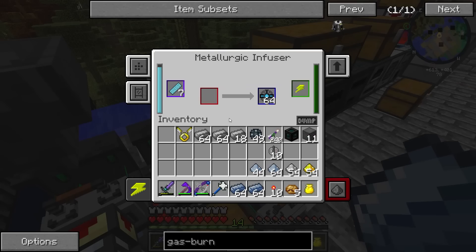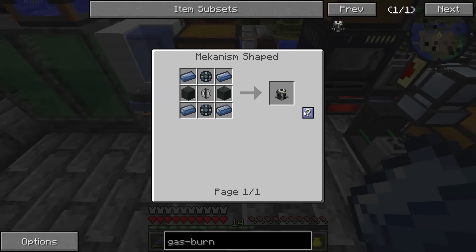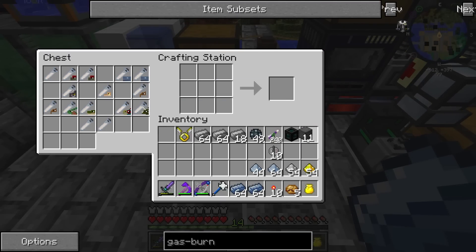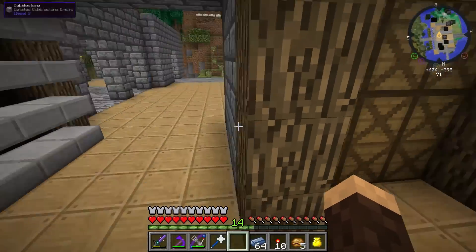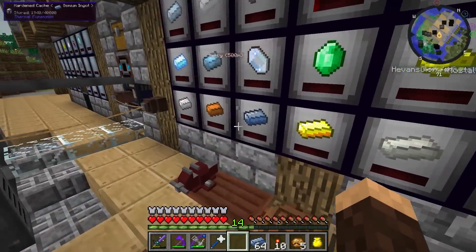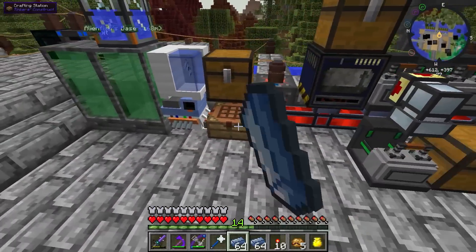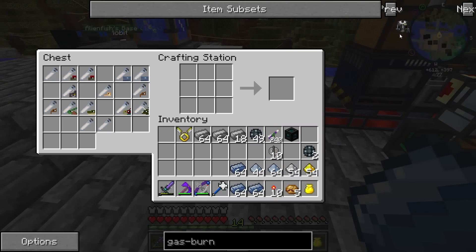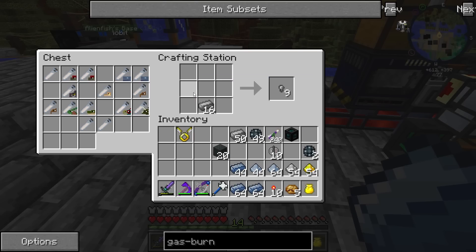I forgot this automatically. We have a bunch of reinforced alloy as well. Let's go ahead and make this — we should have everything we need. Block of steel... why do I have blocks of steel? We'll make steel casings. I know I have some somewhere. Let's go ahead and do this — I need 20 of these guys. There we go, and we got 10. That was actually perfect.